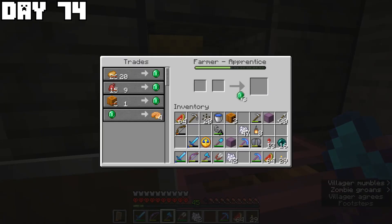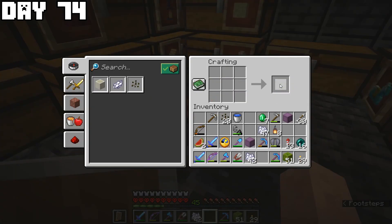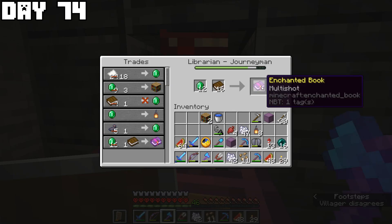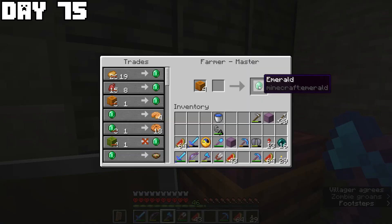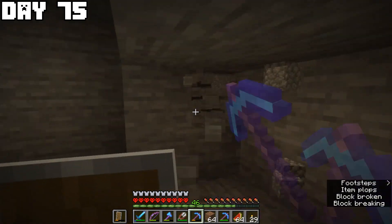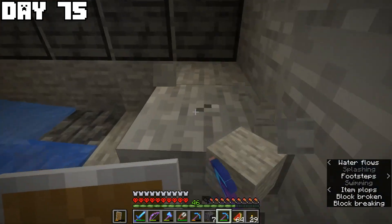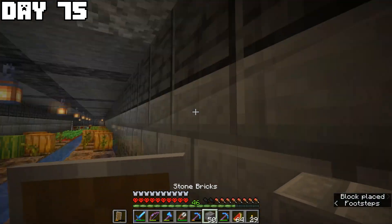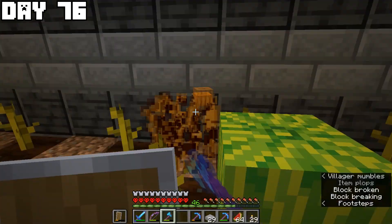I smelted some smooth stone and added pumpkins to the farm so I could trade them with the farmer. I traded all these items to level up my villagers, hoping the librarian would sell glass at its third level — there's a two-thirds chance. But no glass from this librarian. I did more trading to see what trades the villagers would offer, then started expanding the farm again because we need a lot of pumpkins and melons to trade with the farmer.